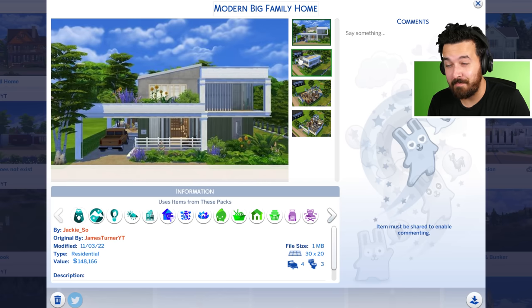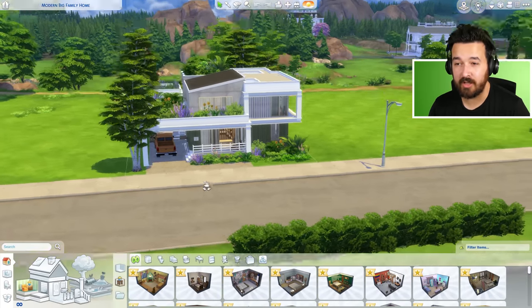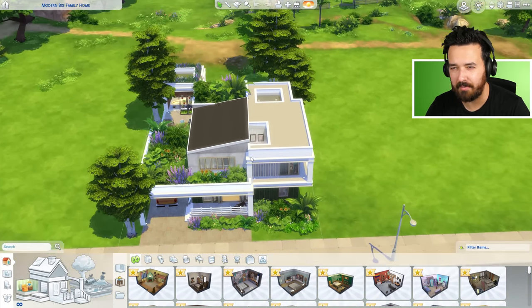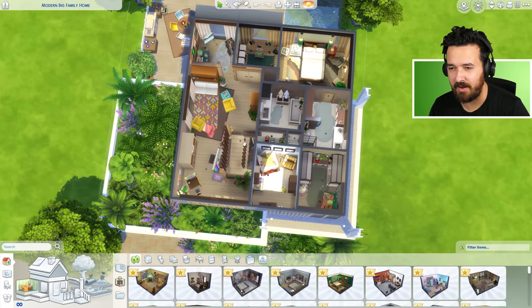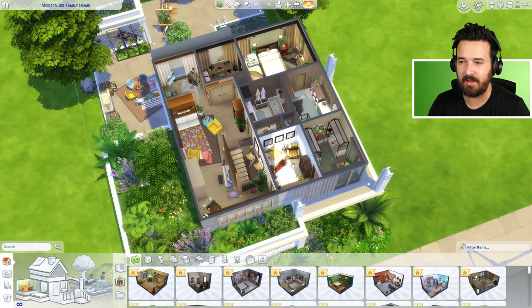First up we've got Modern Big Family Home by Jackie So. Already looking at this you can tell it's miles better than what I had. The rules of the challenge were you could add stuff on the outside but you could not change the exterior walls of the build, and I believe the interior walls too. So the layout of the walls had to stay the same, but you could move doors and stairs — all that kind of stuff just to make it work.